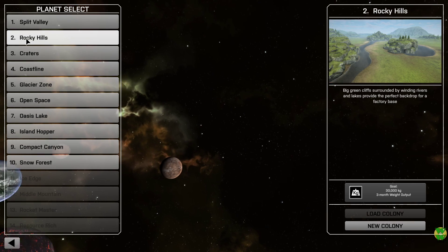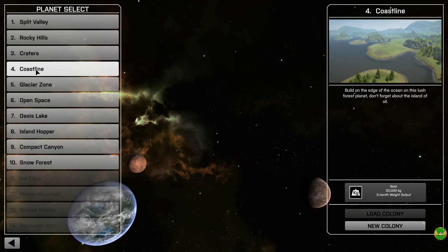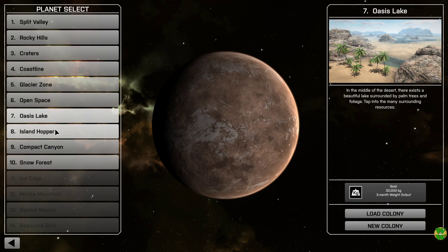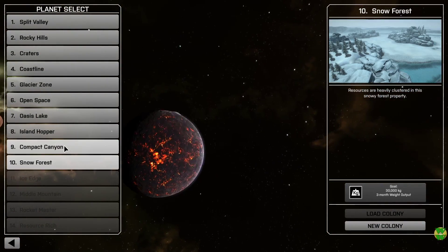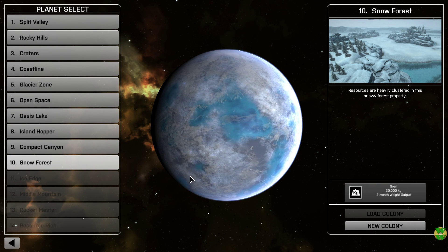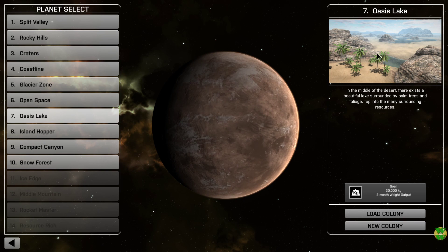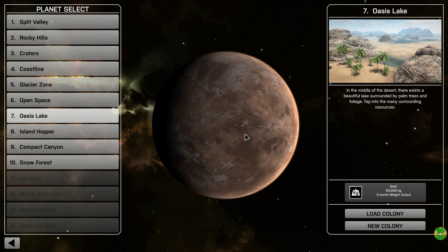The available planets are: Split Valley, Rocky Hills, Craters, Coastline, Glacier Zone, Open Space, Oasis Lake, Island Hopper, Compact Canyon, and Snow Forest. I like the fact that they're actually represented by planets you can hop around in the planetary system. Since there are no suggestions, I think I'll pick Oasis Lake — I like the desert look with some greenery, and the rocks and stuff.